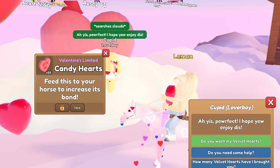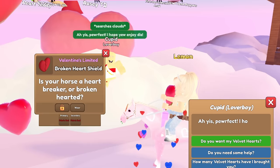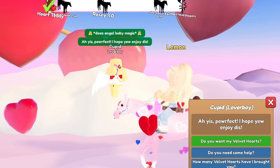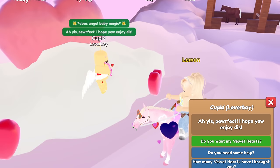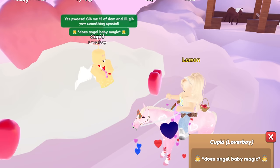We got some candy hearts, copper and dark green glasses, a fabric red broken heart shield, a dark blue regular heart shield, a valentine's basket, some valentine's roses, and jumping boots. I'm actually a little disappointed that there wasn't a new pattern added this year.